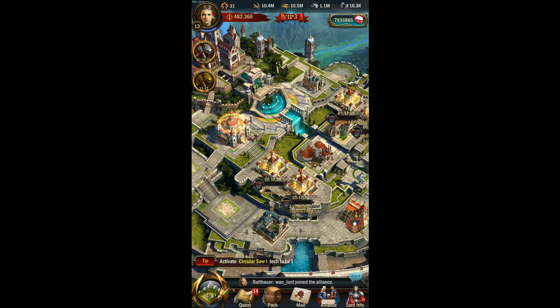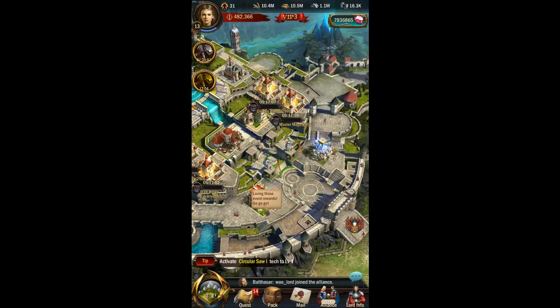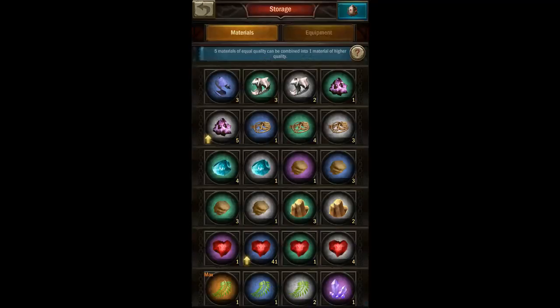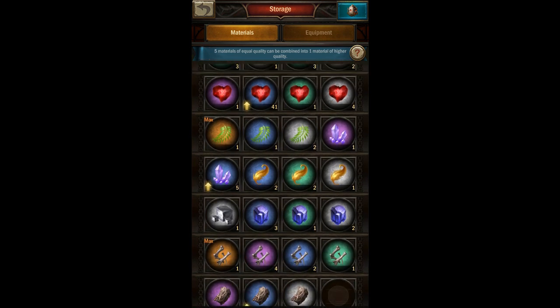Each monster has the same chance to drop the same materials, but the overall material drop rate will be higher the higher level the monster. With very high level monsters — level 16, 17, 18 and above — you also start to have a chance of dropping higher quality materials, so attacking one monster may drop a green material, for example.